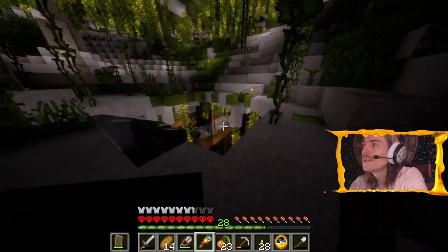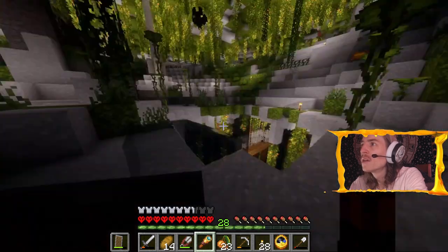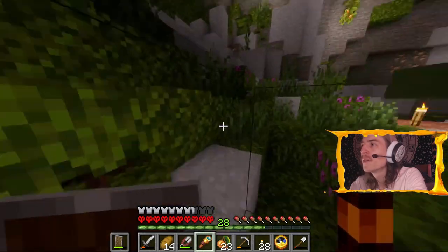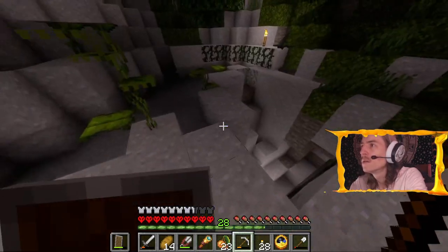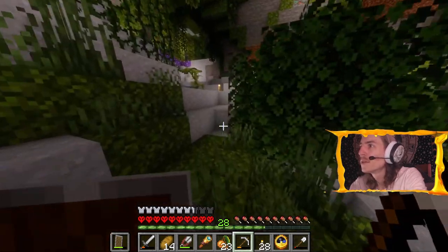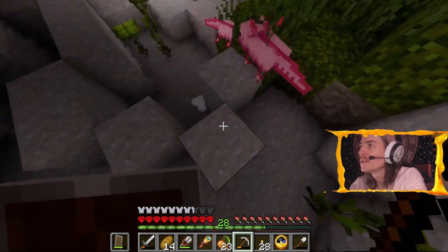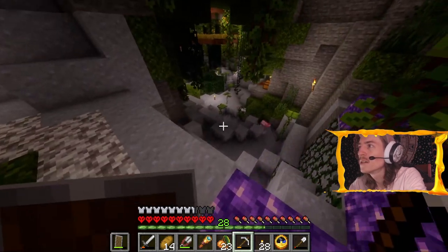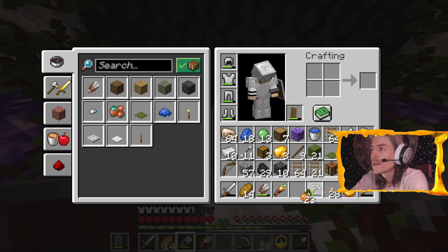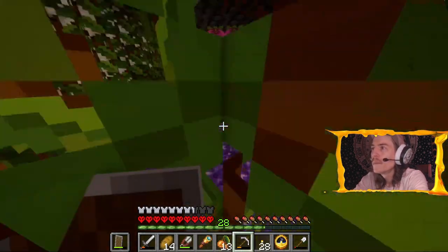That guy's got enchanted armor — whatever the fuck that is, it stresses me out. I gotta go down there eventually. This is also a hole we can't fall into. Oh hey, a little tree room! Look at these cuties — we got two twins! Heck yeah, that's awesome. How the fuck do I get up here? Right now I can make it so we can access all the different floors going up.